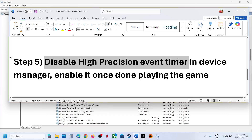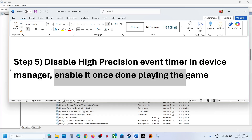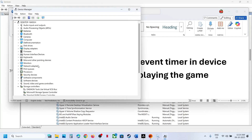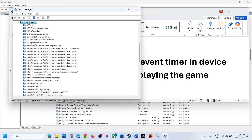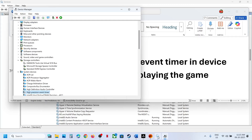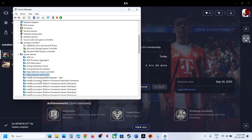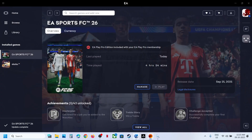Next, disable the High Precision Event Timer in Device Manager — re-enable it once you are done playing. Right-click the Start menu and go to Device Manager. Expand System Devices and find High Precision Event Timer. Right-click it and select Disable, then click Yes. Relaunch the game and check. Once done playing, go back to Device Manager > System Devices, right-click it, and enable it again.